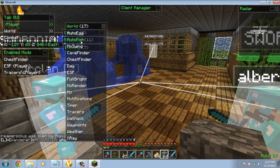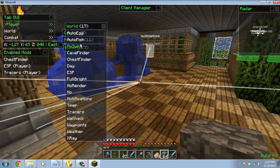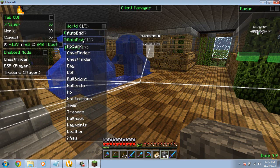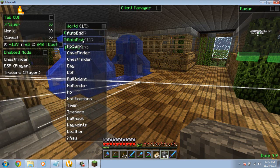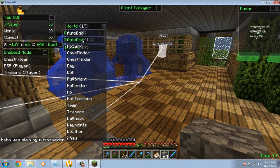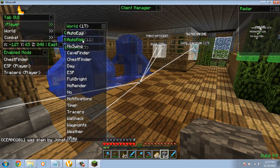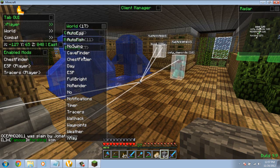Auto fish and auto egg: auto fish only works for single player. As soon as you put the rod in, it'll automatically bring the fish forward — and once the bobber goes down, it'll automatically come out.